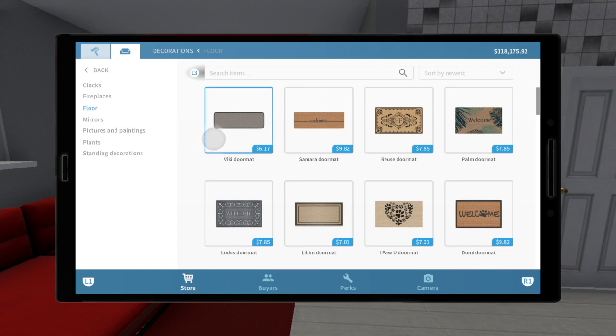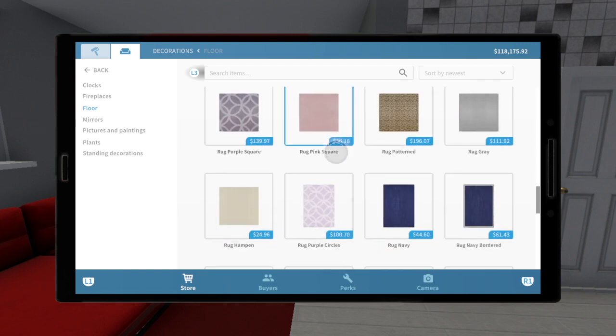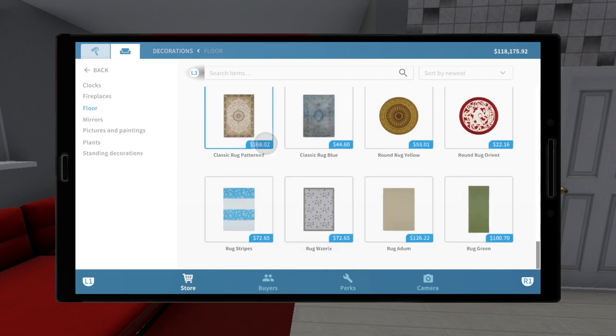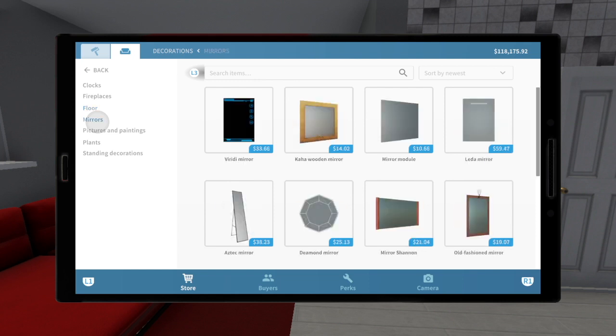Here we have floor in decorations. We do have our rugs now in decorations under floor. It's okay, but I got used to it being in the floor category, so it's going to be a little bit different to navigate in here.